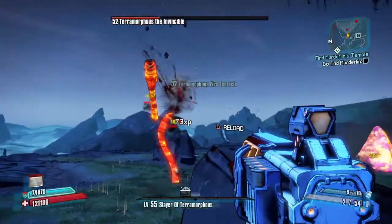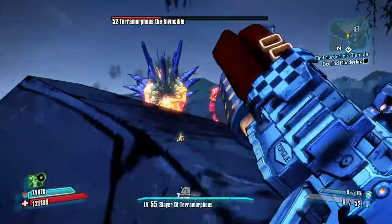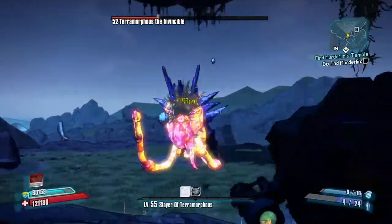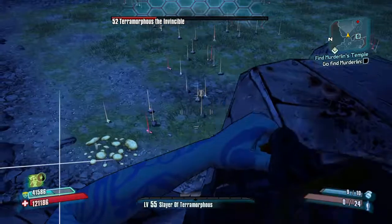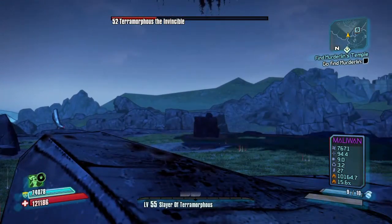Fire tentacles are hurting me, taking my shield down. But look — my health bar has been full this entire time. Let's just do some decent higher damage. As you saw, I hopped out of the spot because I've learned from my many mistakes of taking myself down.